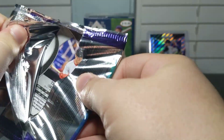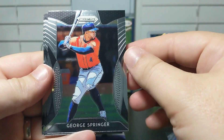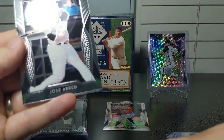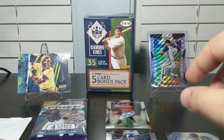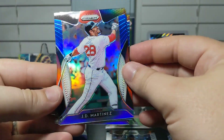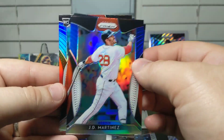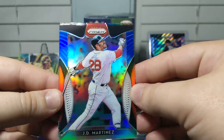This pack was already worth the ten dollars or whatever I paid for it and we haven't even got to the red, white, and blues yet. Springer — nice PC card right there. Patrick Wisdom rookie card. Jose Abreu and Trey Turner — I believe I got a Trey Turner earlier. For some reason Panini's packs are harder to open than Topps packs; I always need to use the knife most of the time with them. Look at these — these have got a lot of shine on them. There's JD Martinez, a Jose Arenas, and a Williams Astudio rookie. Some nice, nice-looking cards right there.